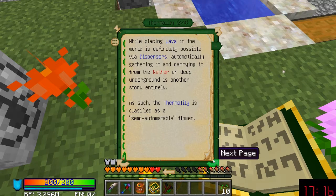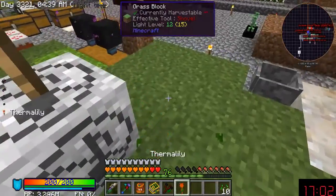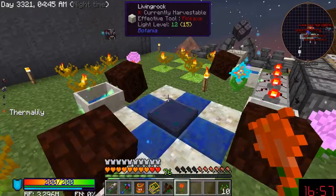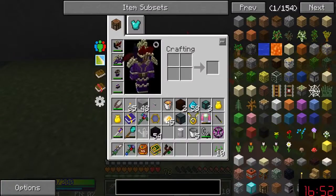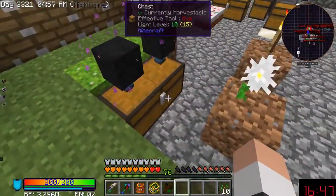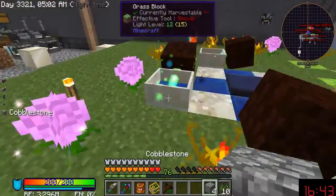You could use dispensers, bring lava from the Nether or deep ground — that's another story entirely. It's classified as a semi-autonomous flower. Okay, why aren't you working — being a lazy flower? Maybe if I just stuck the lava right next to it, I don't know what it wants from me anymore.